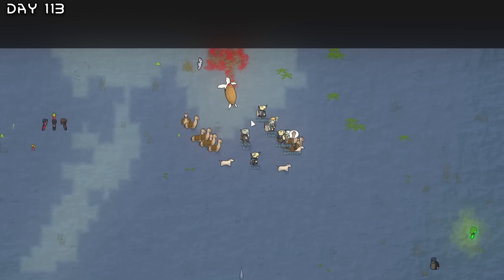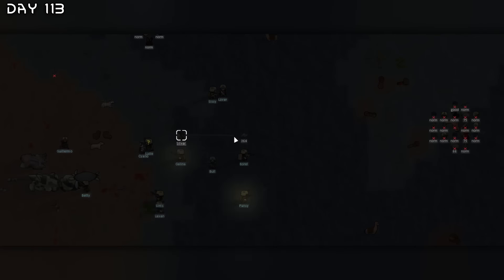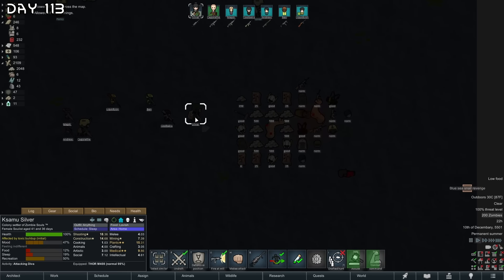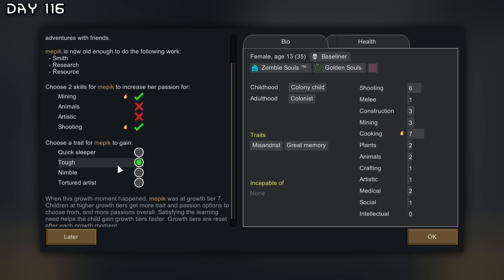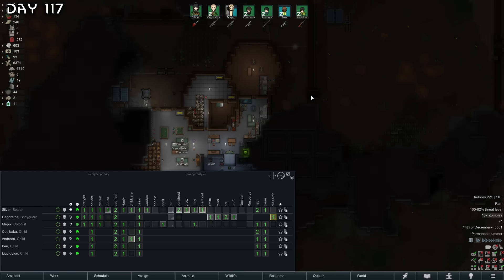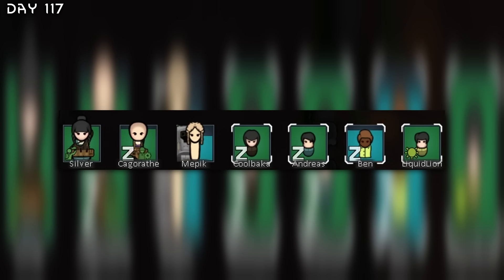Another surplus trader — finally a new caravan. Trading away a bunch of weapons and clothing. So much loot to sell back — recon helmets too. Mepic became an adult — she is decked out with tough, shooting and mining passion. Then she will go back into the growth vats. One problem we are facing is that nobody can mine now. Kagorath is the production specialist so he's off mining — we will have to wait for the kids to grow up before we make real progress.